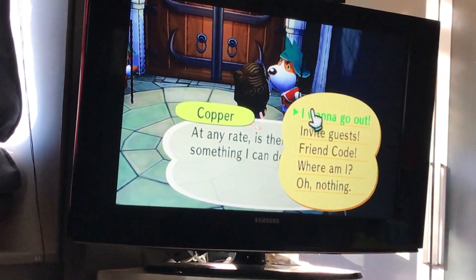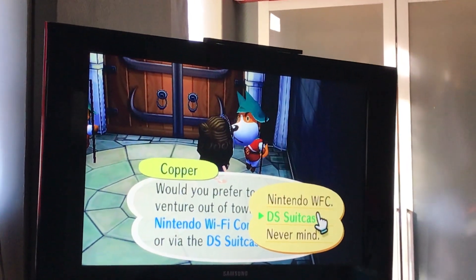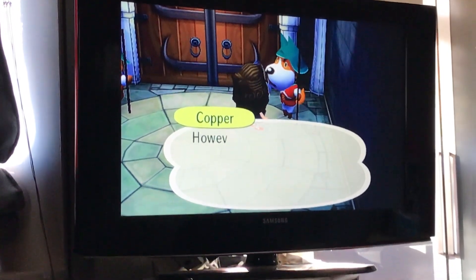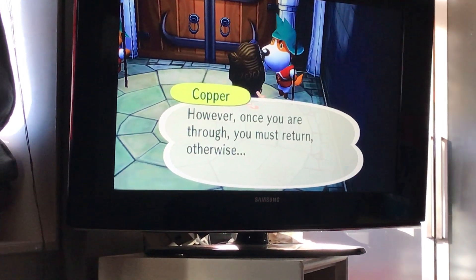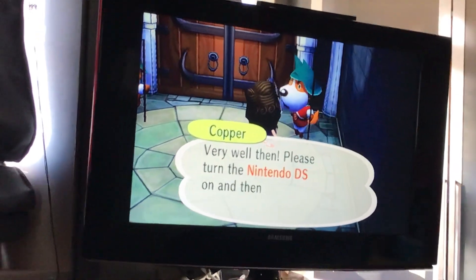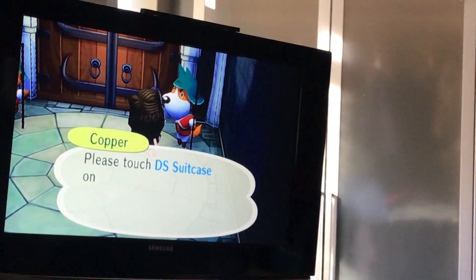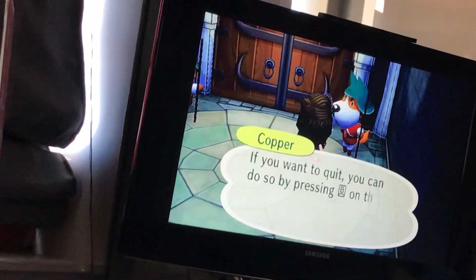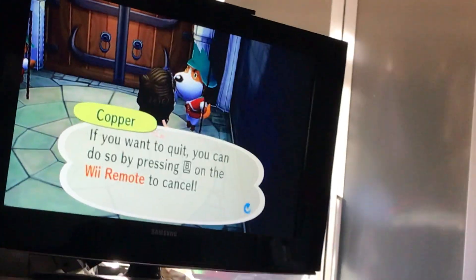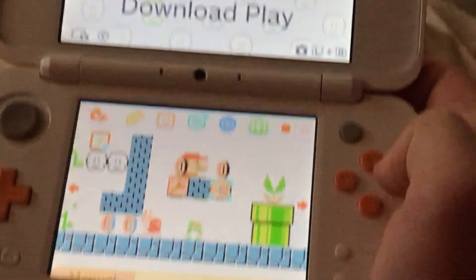So let's get started. Let's choose 'I want to go out,' then Dia's suitcase. However you want to go through, you must return or I will lose everything, which is very stupid. That really sucks. So let's activate download play on the DS, let's see what works. Alright, I already have download play right here, so let's get started.